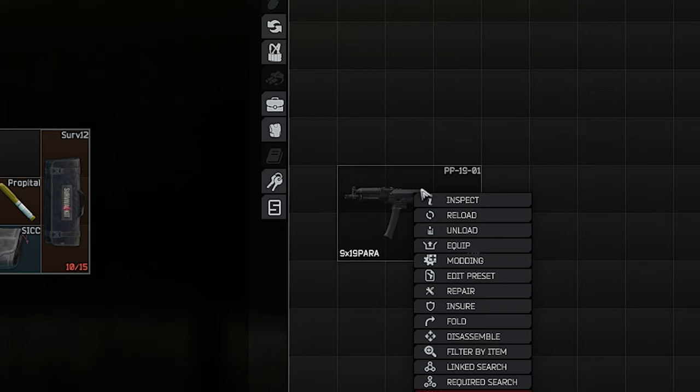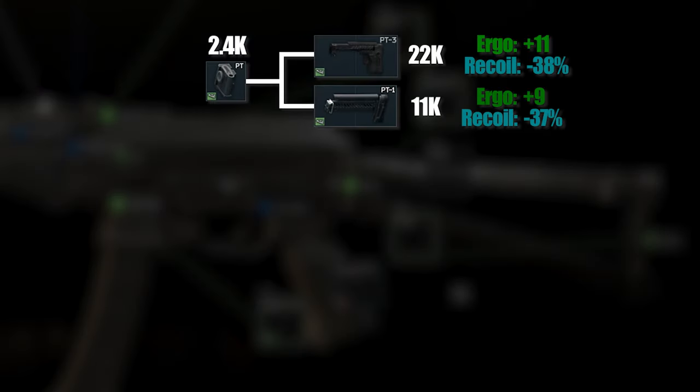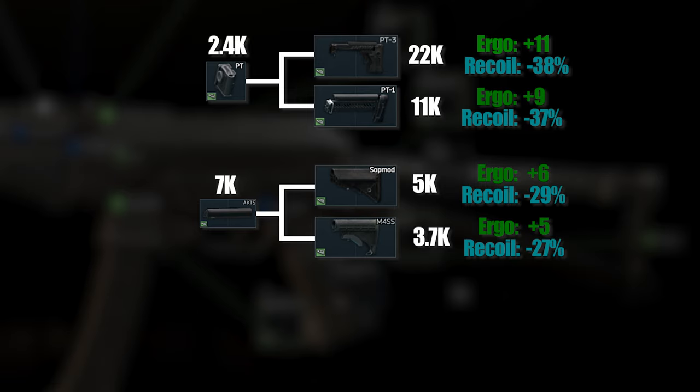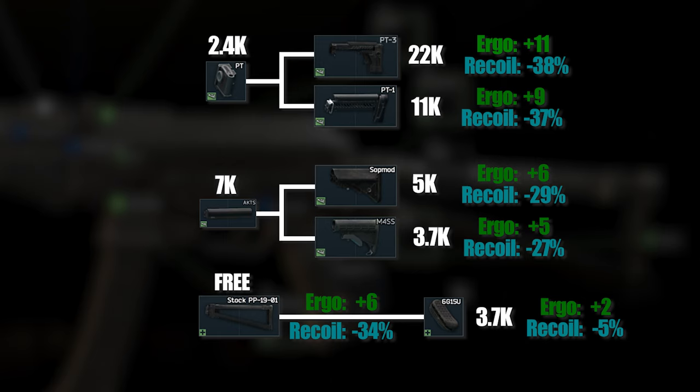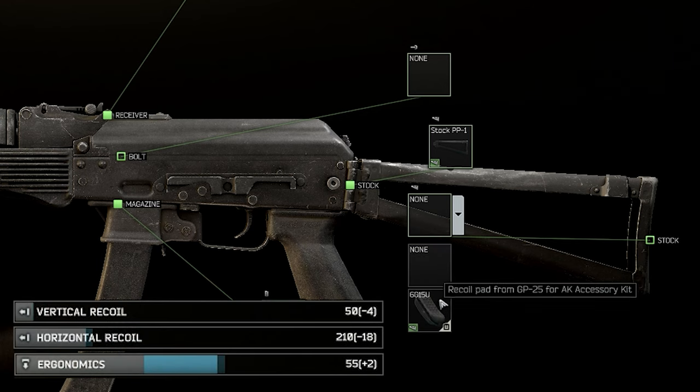First off we take a look at the stocks and there are a couple of options. With the PT lock we can choose between the PT1 and the PT3, but both are very expensive and the stats are not that good for that price. Then we have the tube options — the submod and the M4 — and both are horrible. Now compare that to the stock the PP comes with for free. That's already better than most of them, and if you add a rubber pad on top of it, it beats every other stock by a huge margin, especially considering the price. So definitely go with the rubber pad.